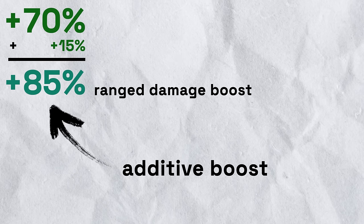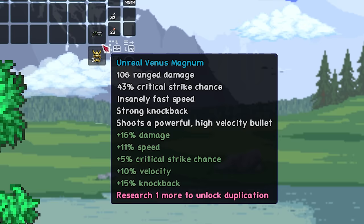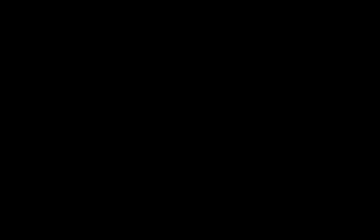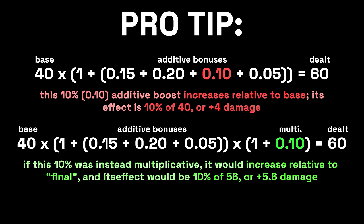Additive boosts work relative to the base damage, not the post-boost final damage, so the difference between having it equipped and not is less than 15%. In this case, it would be a roughly 8.8% difference between having the Ranger Emblem equipped and not. Meanwhile, multiplicative buffs are just the opposite — multiplicative bonuses apply relative to the final damage, not the base. This makes them much more potent, and their potency relatively increases as your final damage gets increased by other additive boosts.